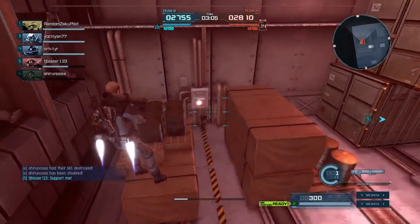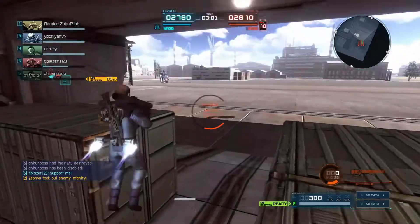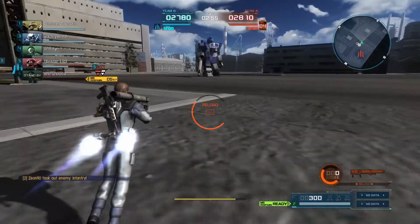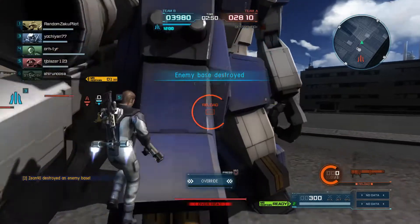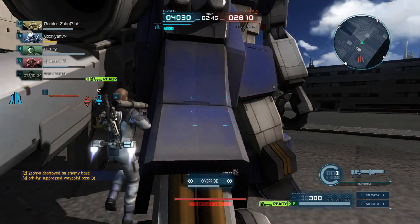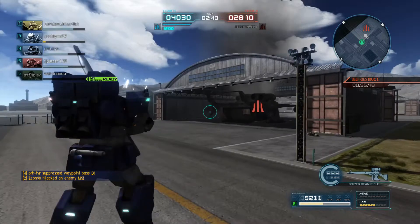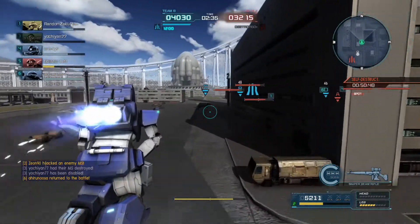This guy obviously did not look at the room thoroughly enough, and he's going to pay the price for it — because not only did I kill him, but I'm also going to be hijacking his MS. And there isn't really much more of an insult you can do to an enemy player than hijack their MS. Even though I should be going down to the ground, I'm still just hovering there between the gun and the leg.